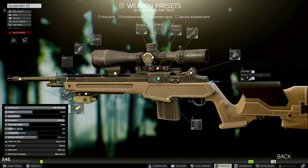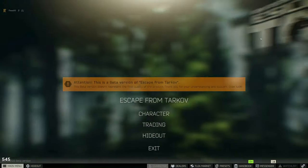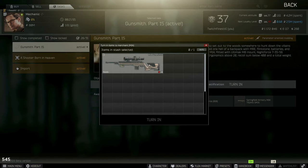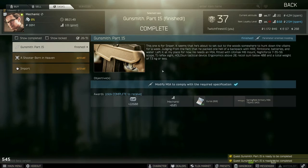The last item is the M1A Archangel stock from Mechanic level three. Once we have all the parts, go ahead and assemble the gun, make sure the magazine is empty, and you should be able to turn it into Mechanic — no questions asked, no problems. Congratulations, you've completed Gunsmith Part 15! There's only one more to go in this series.